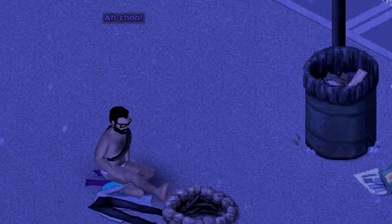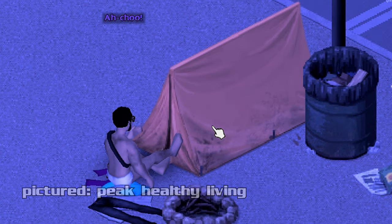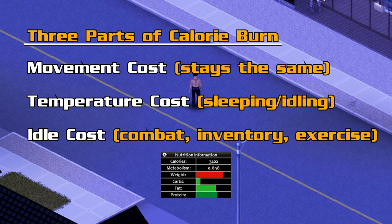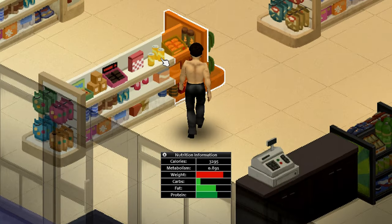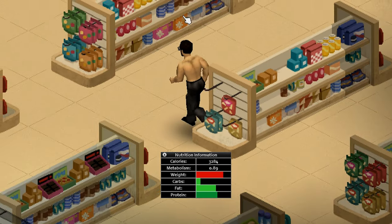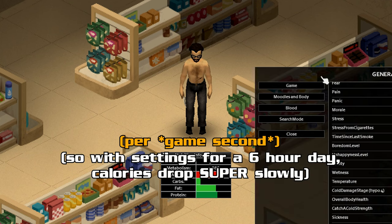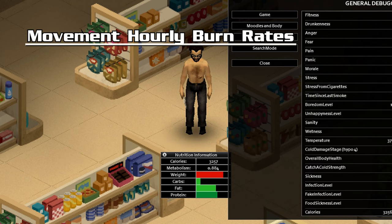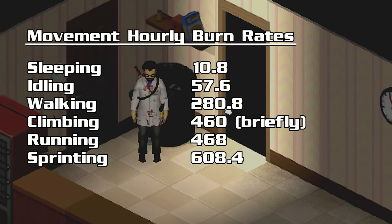Since your target calories are always changing, don't worry about it. Instead, when you notice you have a problem with weight, let me tell you how to fix it. Let's talk about how we spend calories. At any given moment, your character is burning calories based on three main factors. The first and most significant factor is your movement activity, and this is also the source of a problem that is making us all super underweight.